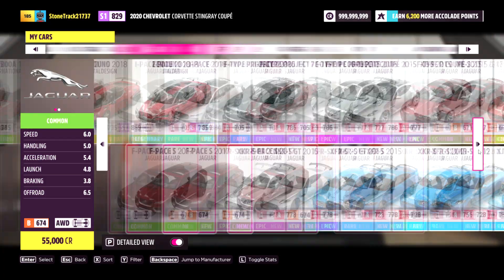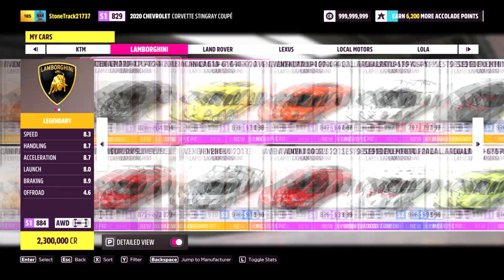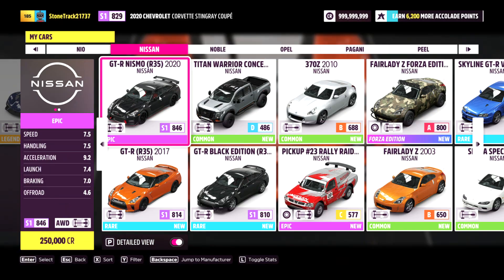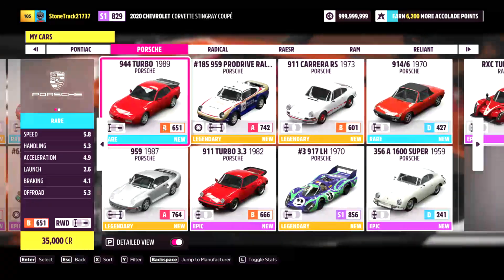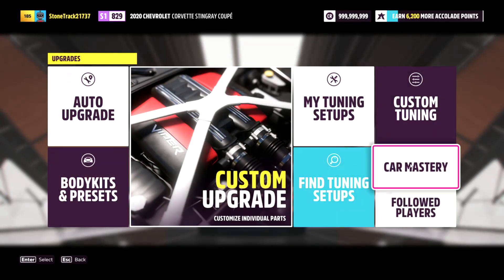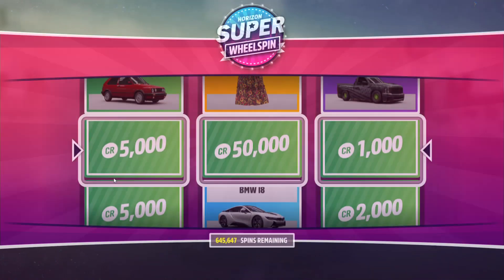This is a Series 5 modded account, which means you will be getting the new cars as well, including the Nissan GTR Nismo 2020, the Toyota 4Runner, the M600 2010 Noble, and the XBOW GT4 2018 KTM. These accounts also come pre-loaded with hundreds of thousands of skill points as well as hundreds of thousands of regular as well as super wheel spins for you to enjoy.